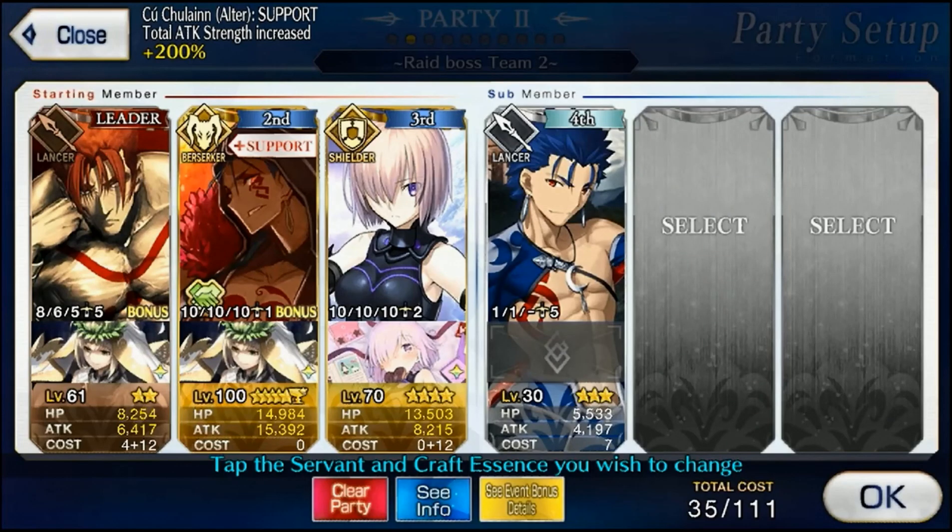All right, so we're going to try to have Cu Alter get his evasion skill back before heading into the fight against Gilgamesh. So let's just get rid of these guys.